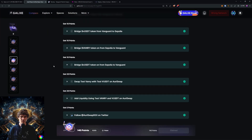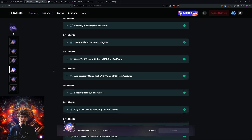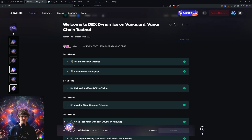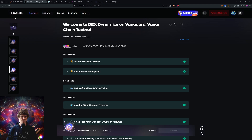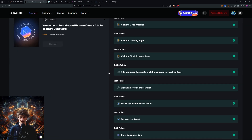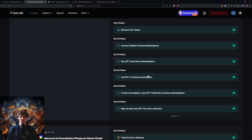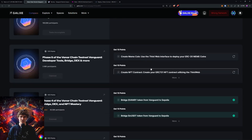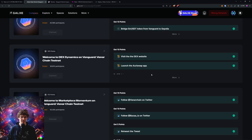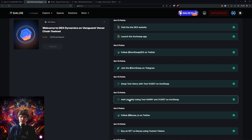Previous videos, we've shown you how to do that. Other ones — swap and bridge. Phase two shows you how to buy an NFT from Bazaar Marketplace, so that will qualify you for that. And then phase three, we show you how to swap test Vaynery tokens and add liquidity.